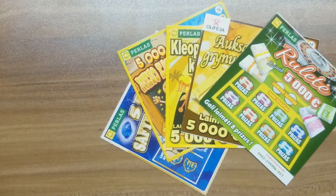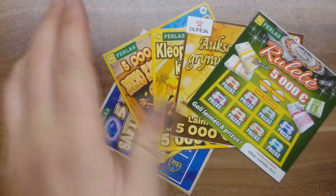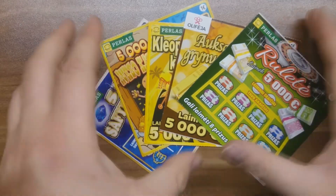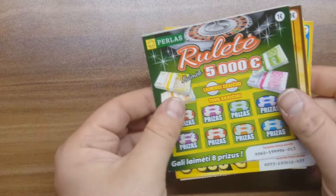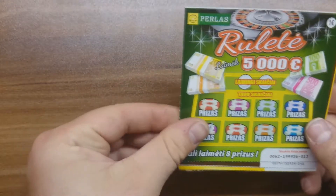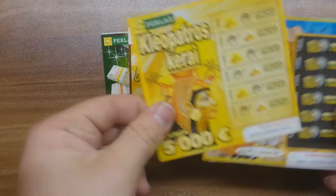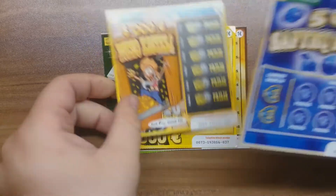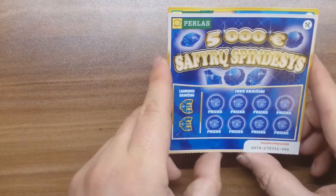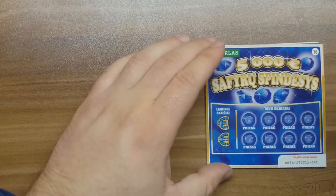Let's scratch some tickets! Hello everyone and welcome to another episode of Can We Win It? For today's video I've bought 5 different cheaper tickets that I don't usually play. So let's give this poor guy some attention. Okay so we will be playing Roulette, Gold Nugget, Cleopatra's Spells, Gold Mine and Shining of the Sapphires. Let's just start from which one is at the top. Wish me good luck and let's go!